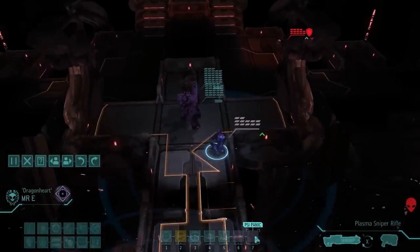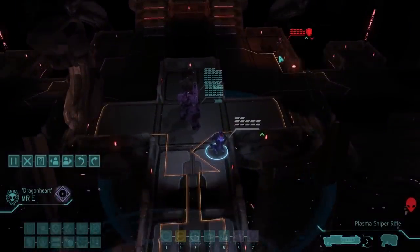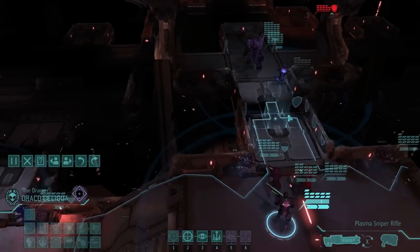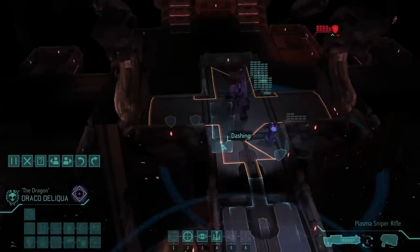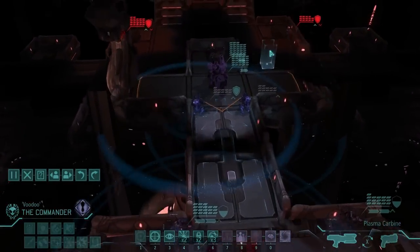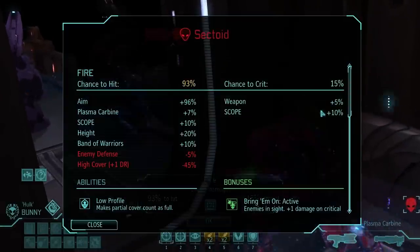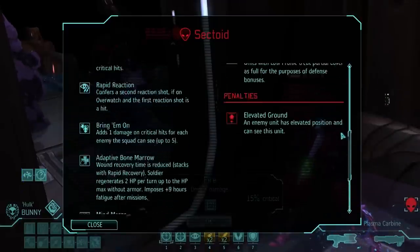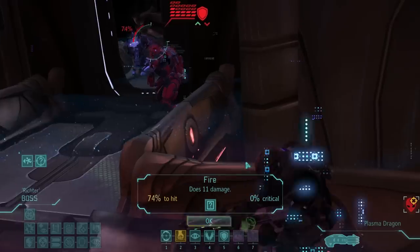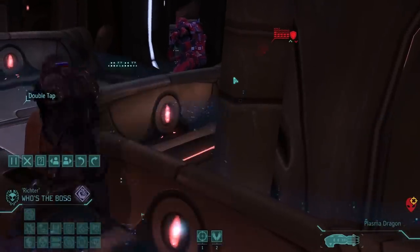We found another one — there's where the sectoids are. That's a lot of HP on a little sectoid, I gotta say. These guys get a lot of perks, but they're still just sectoids. Six damage — could be worse. Who's the Boss can see through the door — that's really convenient! Maybe we'll just kill it from here; that'll make me feel a little bit better about my horrible squad popping to begin with.